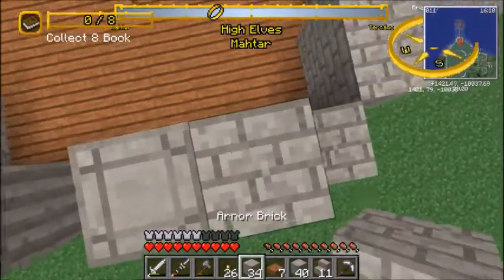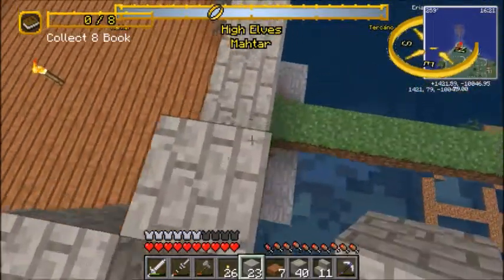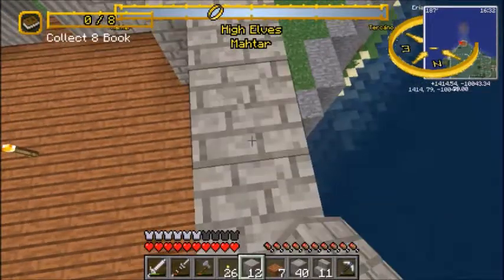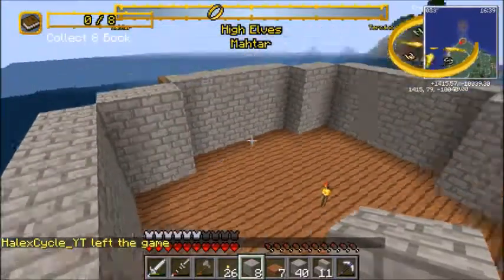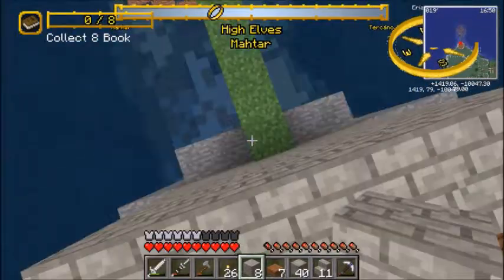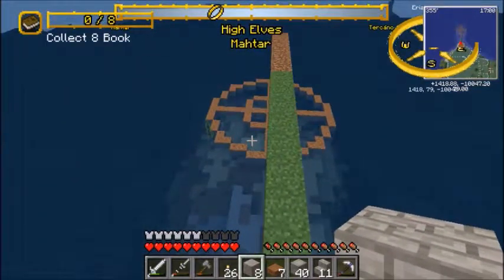We want the rooms to be at least three squares high, which allows for significant room — it doesn't feel too claustrophobic, except in certain places where we'll want a denser feeling. This tower will have a little pier here, which is just to show the distance between this tower and where Naga's tower will be.